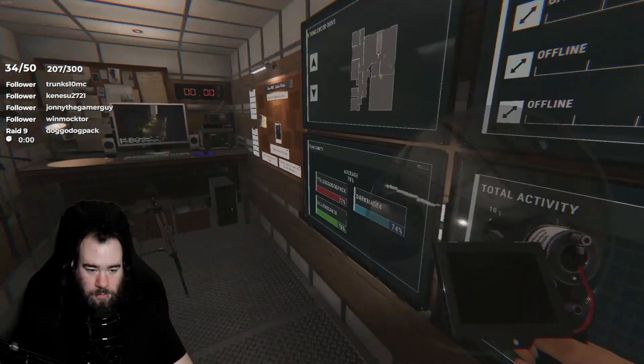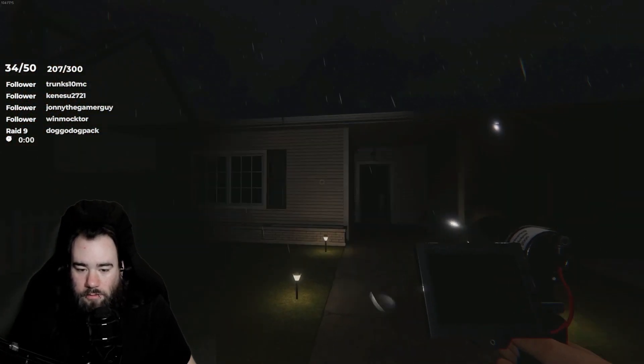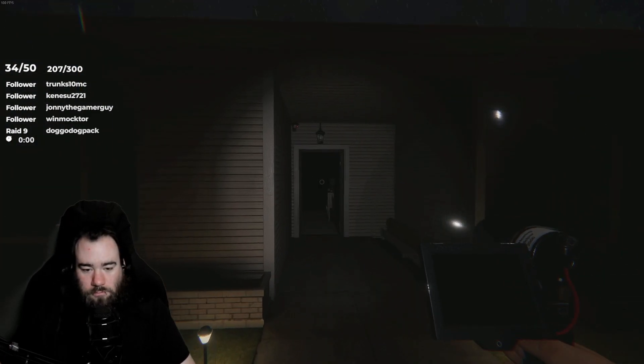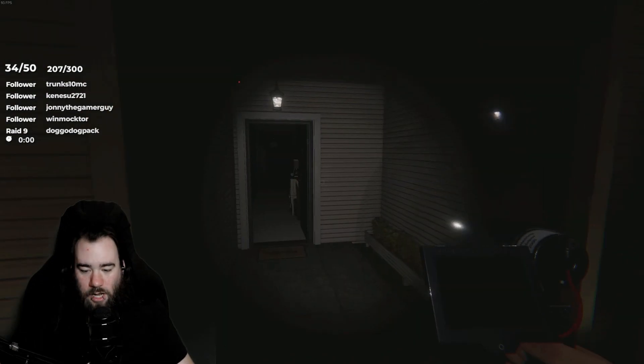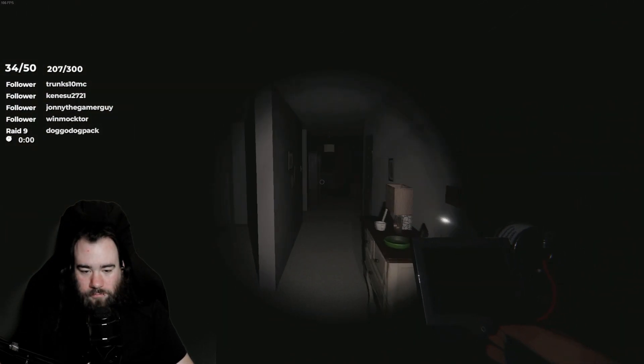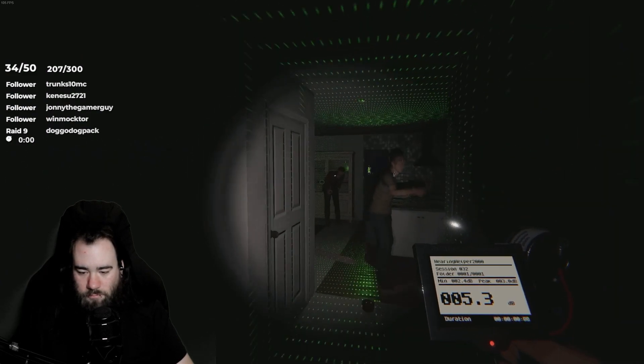I got the parabolic because it's part of our checklist. We have UB — so we have orbs and UB. So it's Banshee, Hantu, or Baku. That means possible EMF, possible dots, no spirit box, possible freezing, no writing.